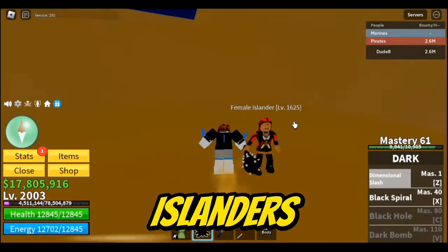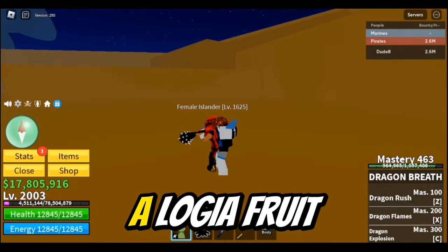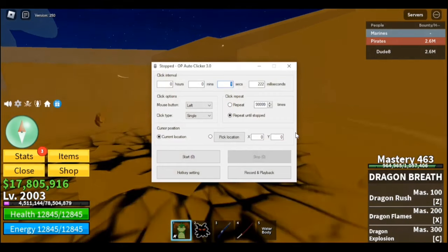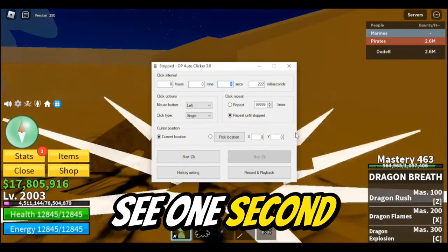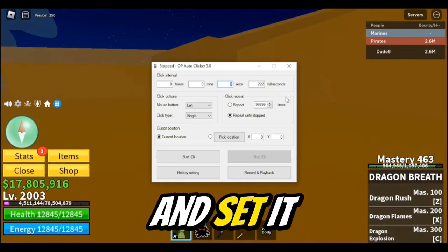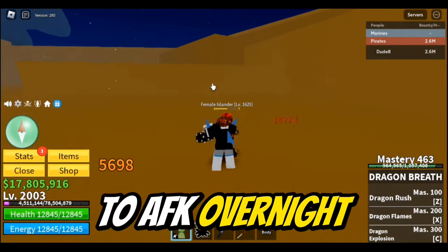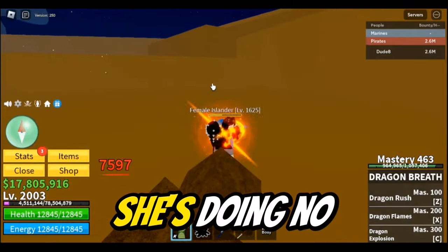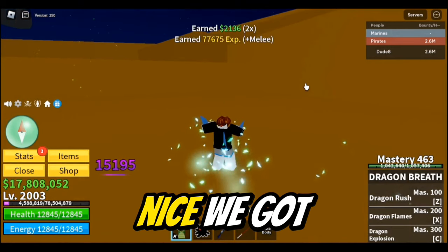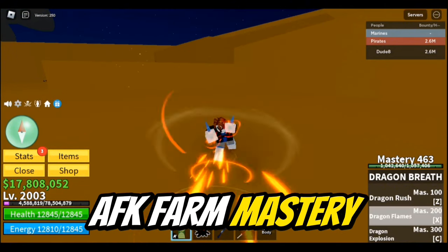Now let's go to the Female Islanders. They do no damage to us because we are using a Logia Fruit. Now copy my auto clicker settings: 1 second and 222 milliseconds, set it on repeat. We should be able to AFK overnight. She's doing no damage to us and we killed her. Nice, we got some pretty good XP. Now I can leave it to AFK farm mastery.